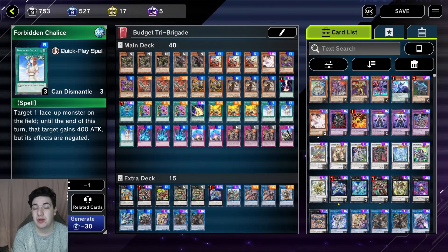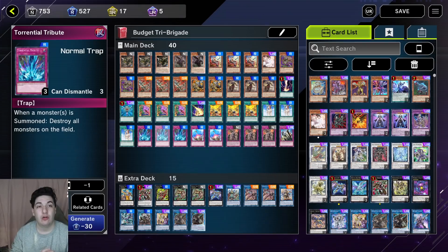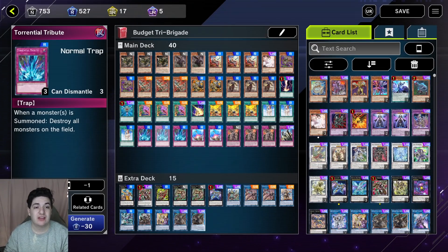We have three Forbidden Chalice — acts like a budget Impermanence. I think this is probably the best rare spell in the game right now. We'll be making a list of staples you need for each rarity — normal, rare, super rare, and ultra — so be on the lookout for that. This is going to be number one by far. Very potent card. Next, Torrential Tribute — this has always been a really, really strong card and is probably my favorite rare trap in the game right now. You can use it versus basically every single deck you'll encounter on ranked, especially in these best-of-one formats. Very strong blowout card, especially if you're forced to go first.